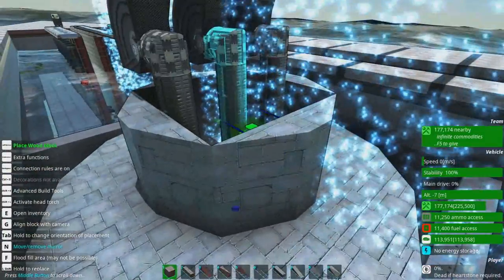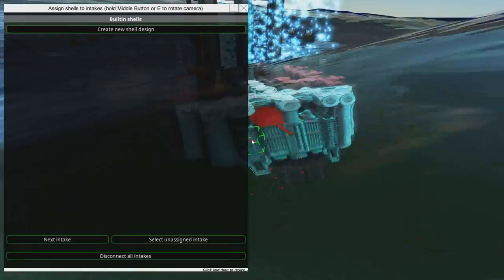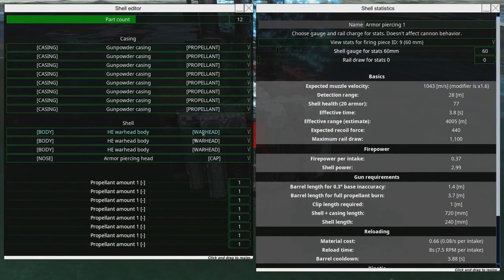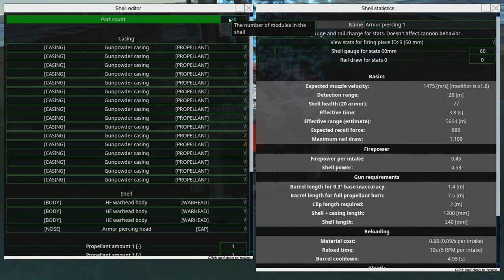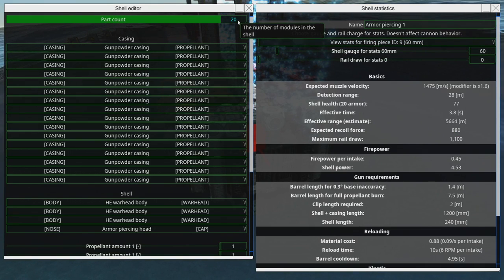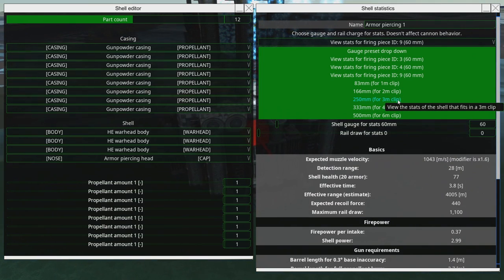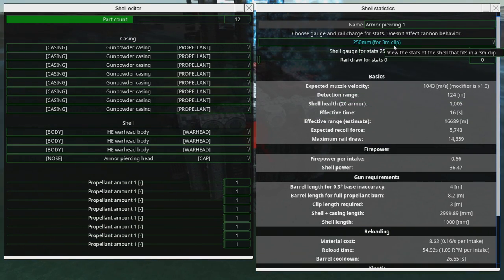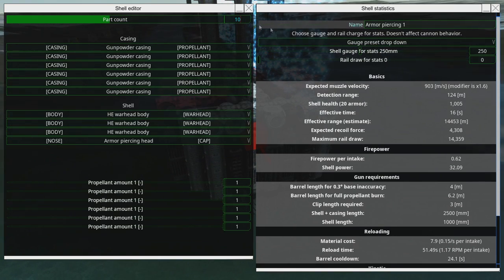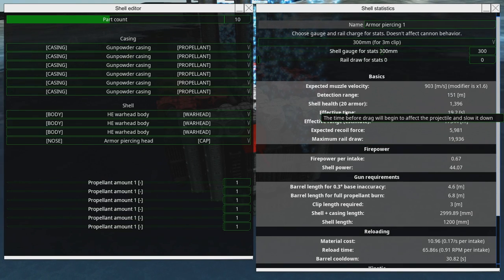We need to figure out what works at a 3-meter gauge. We can create a new shell design from here — let's go with a 3-meter clip. 150 millimeters — that gauge is a bit small. Let's go back to 12. What have we got? 250 millimeters. Let's shrink that a little bit. If we go to 10, that does 300 millimeters. I like that — let's do that.